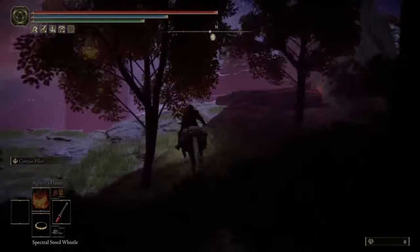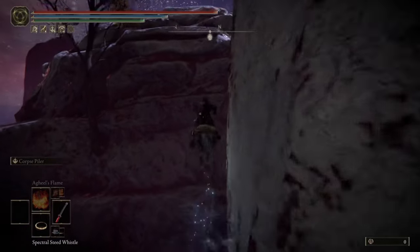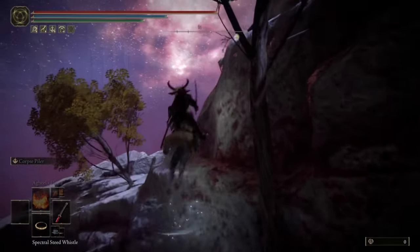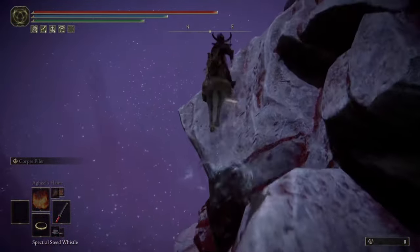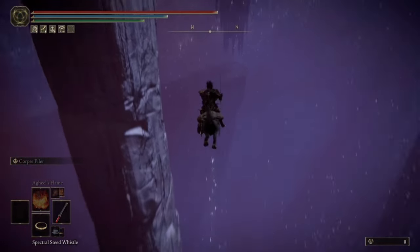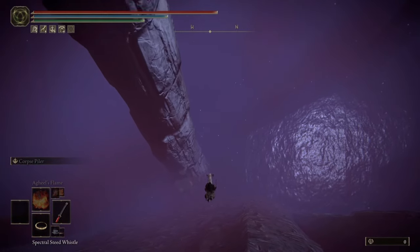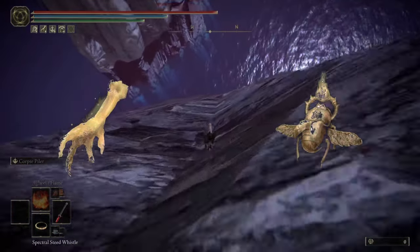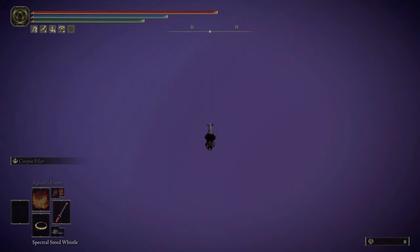There are some other great contenders in this area as well — I'm going to show my favorites. Be wary of this tree right here because if you get stuck behind it you'll have to jump around it. Once you're at this spot, pull out your weapon, jump off, and swing endlessly until you receive the runes. Make sure you do this at night so you can get the frenzy eyes, which gives you five times the amount of runes. Also use your golden pickled fowl foot and your scarab talisman for a boost in runes. Once you've received the runes, teleport back to the site of grace and rinse and repeat.